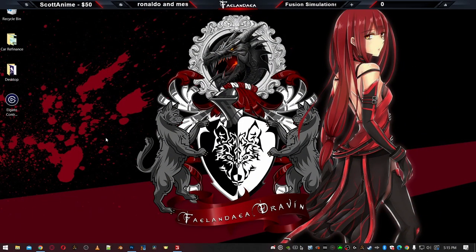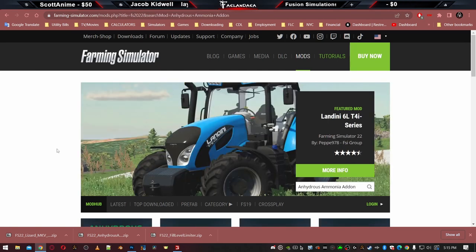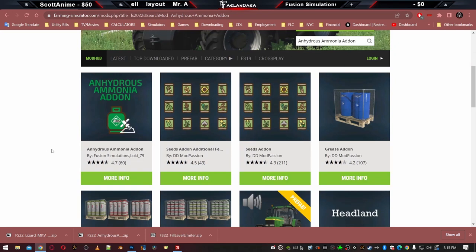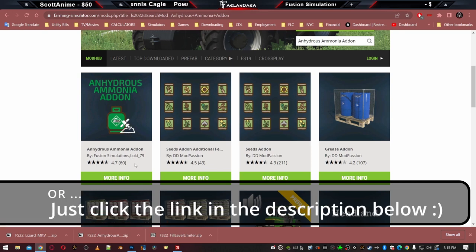So first things first, obviously we need the mod in order to do any of this. I'm going to come in here and search mods. This is in the in-game mod hub for Farming Simulator. You can also search for it while inside your game as well. I just find the website to be easier. I've searched anhydrous ammonia add-on and the first thing that comes up with the green tank and a precision farming logo is anhydrous ammonia add-on by Fusion Simulations Loki 79.